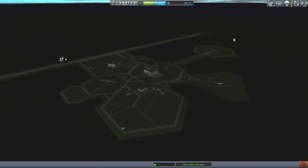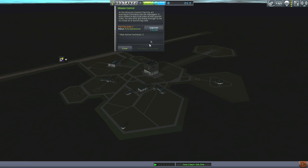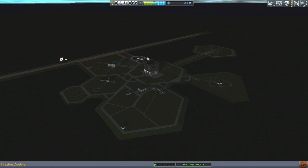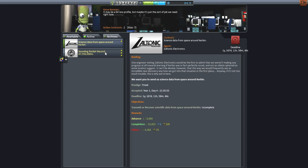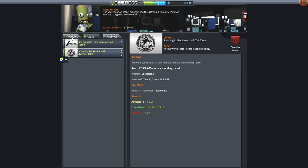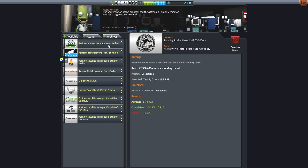Hello everyone and welcome back to my Realism Overhaul series in Kerbal Space Program 0.90 Beta. In this episode I want to begin with actually upgrading mission control. I think we should probably be able to get more than two active contracts at a time, and 32,000 is not too bad. We'll have to get the tracking station upgrade for flight planning, but I think that's worthwhile. So instead of just having science data from space around Kerbin and the sounding rocket record, let's pick up some more of these contracts.